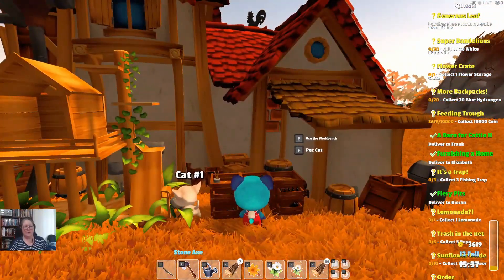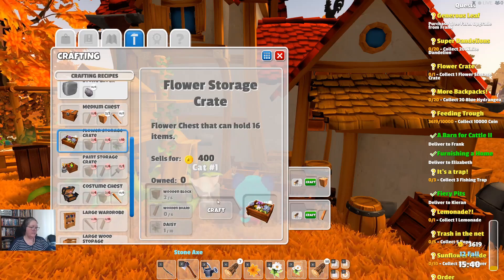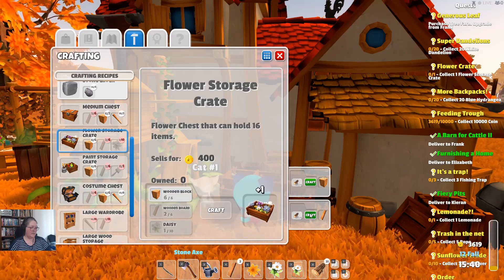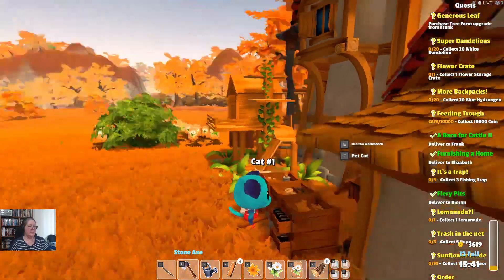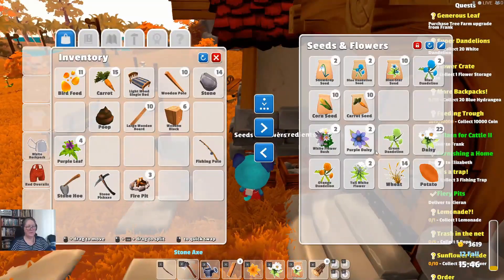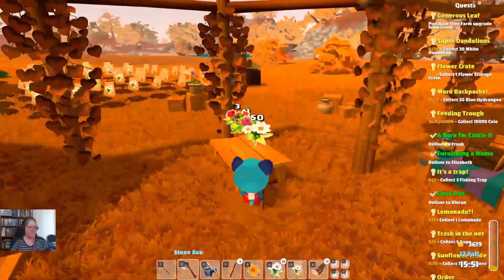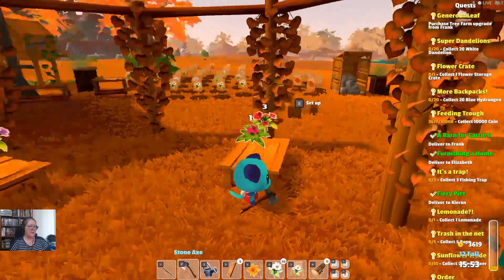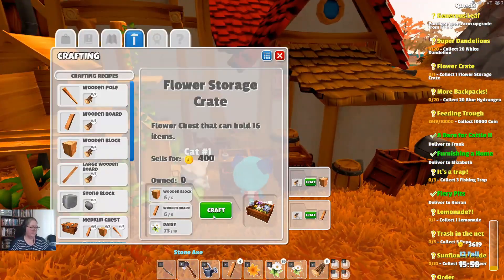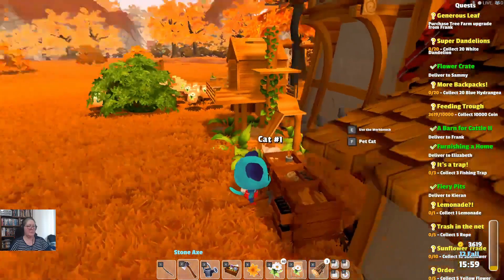One flower storage crate for 1000 coin — let's do that. I need to go grab some daisies which I have a whole bunch of in here. I forgot how many I needed — I might just grab these ones off the bench. I was going to make another one — that's awesome.